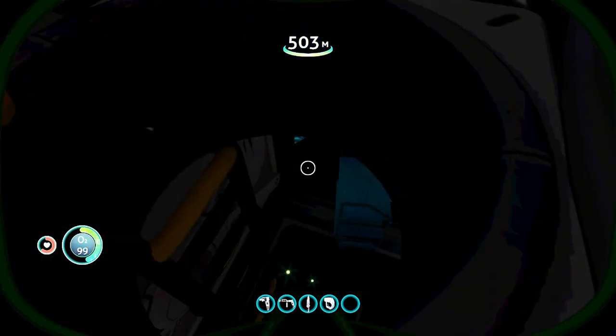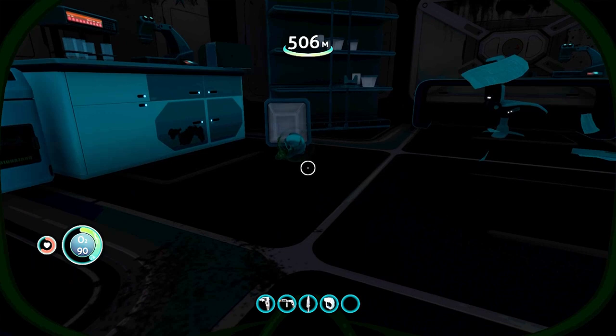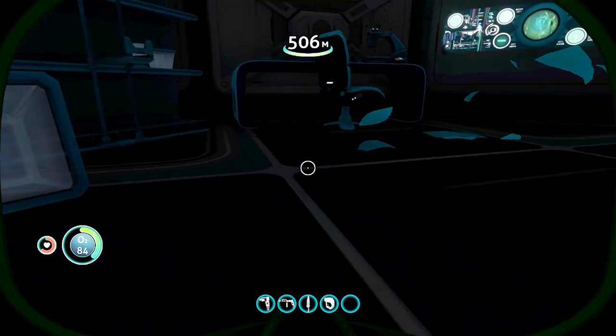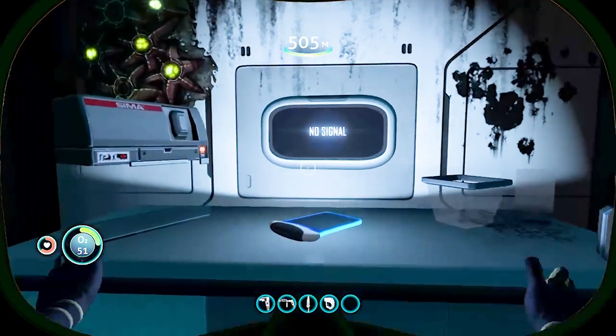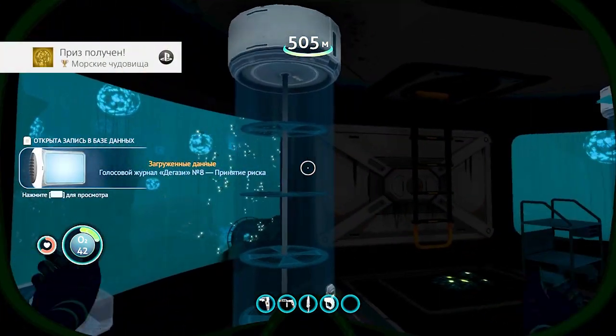За аквариумом находится лестница — с её помощью спускаемся. По левой стороне возле шкафчика валяется яйцо — подберите обязательно. Если его нет, значит дали недостаточно времени для прогрузки карты — ожидайте. Хватаю яйцо, и на соседнем столике с телеком подбираю КПК — за что получаю трофейчик.